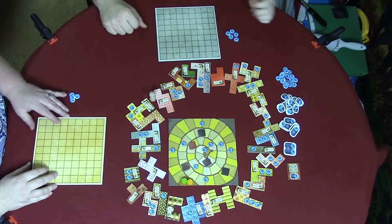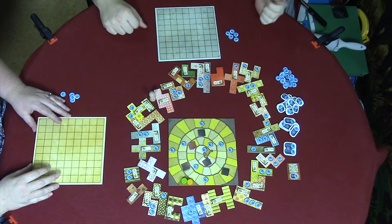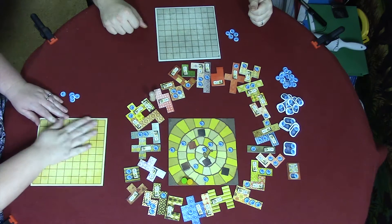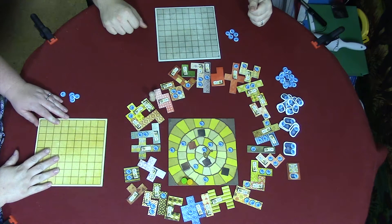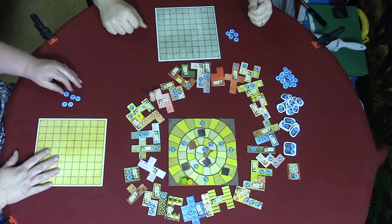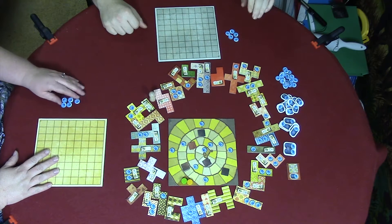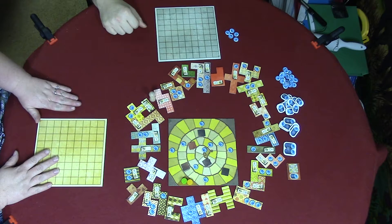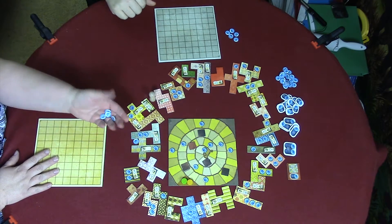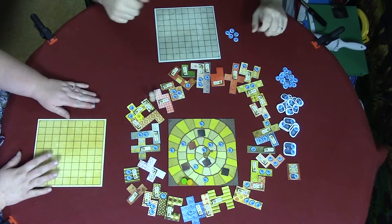What are we playing today, Jennifer? Patchwork. What is Patchwork? It's a game where you have to make a quilt and make it bigger and better than Barry's. In order to win, you have to add the most points. To get the most points, you have to add the most money — button money. Buttons are like the money in the game.